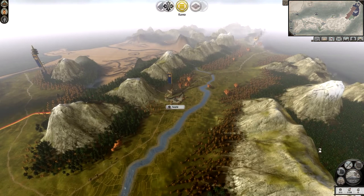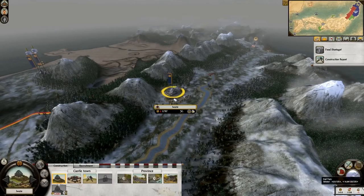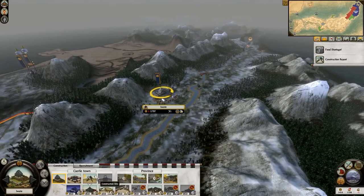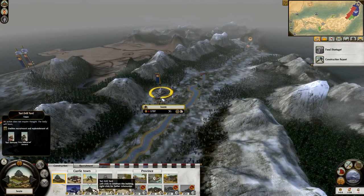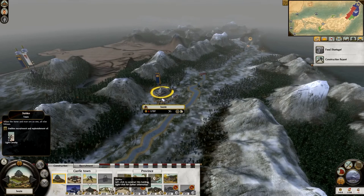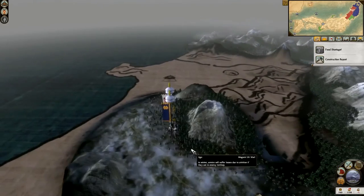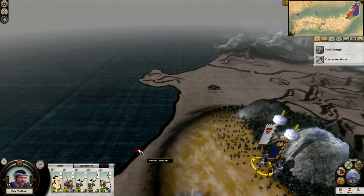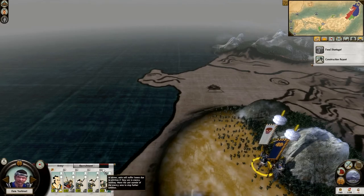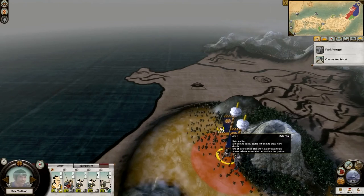The next important thing is seasons. We should be in winter right now — yes, food shortage in Iwate. There's now a minus one food. Because we've built the stronghold we get another building slot, so I can now go for a Yari drill yard, a sake den which is good for province happiness, or the stables — which is what I'm going to go for, so I can get war horses. My army is suffering from attrition because I'm on enemy territory and not close enough to my home province. Therefore I suffer attrition and my men start to die.